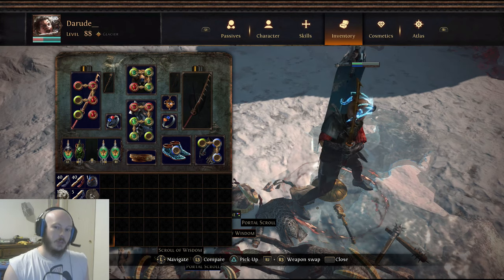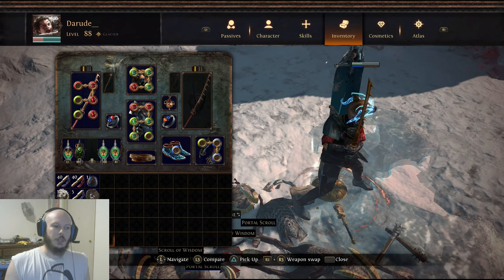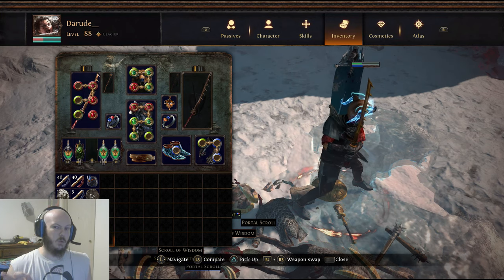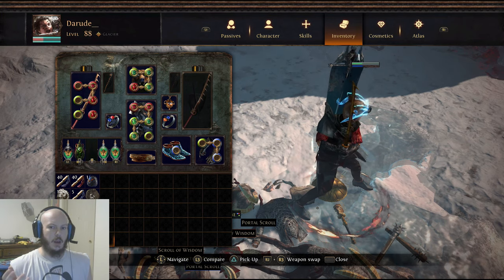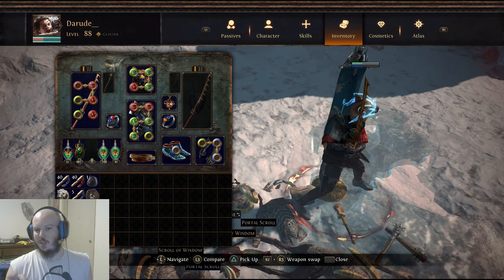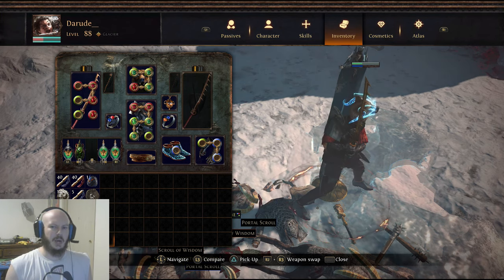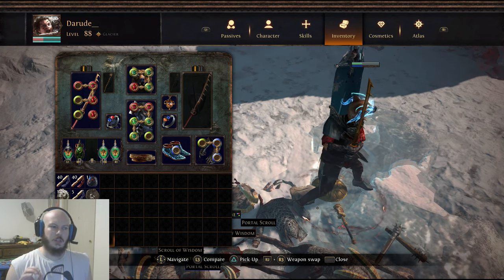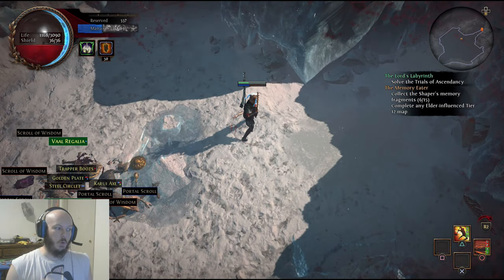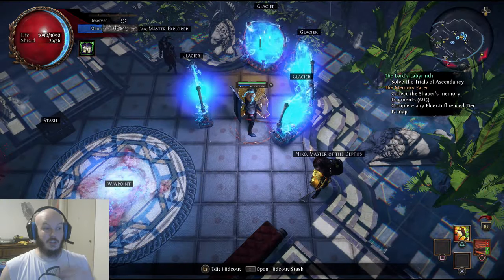If you shaper the Mausoleum and you elder the Ley Line — or vice versa — the only map you'll be seeing while running this is the Glacier map. On occasion you may see the tier 1 Sulphur Vents, but you can just run it, then shape it, and you won't see it anymore because it becomes tier 5 or tier 6. There's also a very slim chance you'll see a tier 4 map, but it's such a small percentage it's really not worth worrying about.